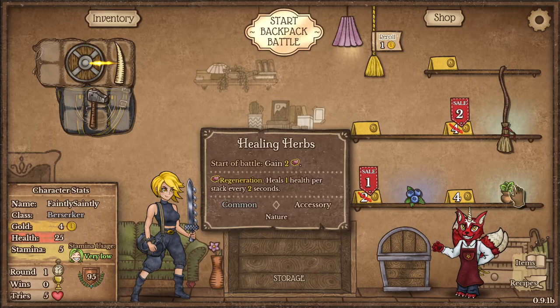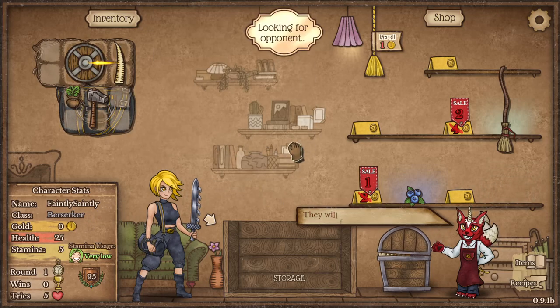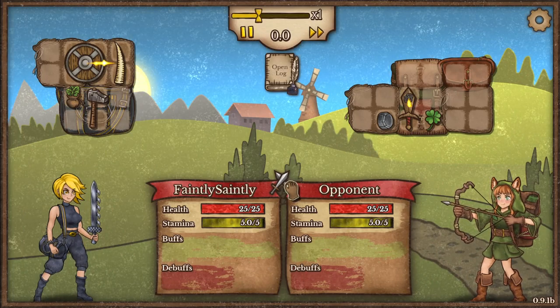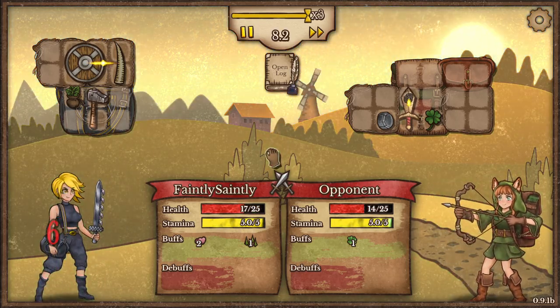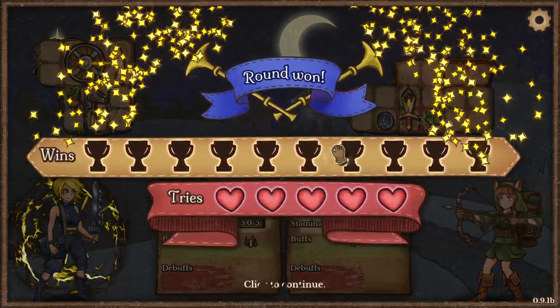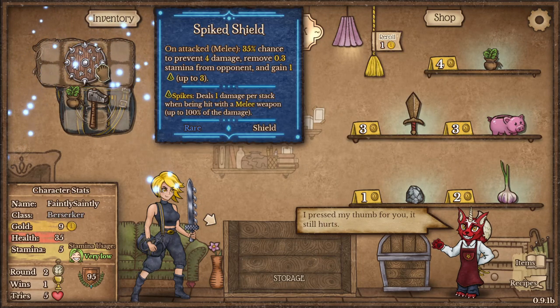Gain mana, gain regeneration — why not. I haven't really played much with regeneration so we'll see how that goes for us. Low, boring battle but I got there in the end. So a spike shield early on is pretty good.